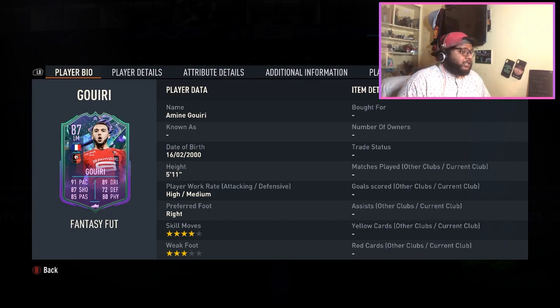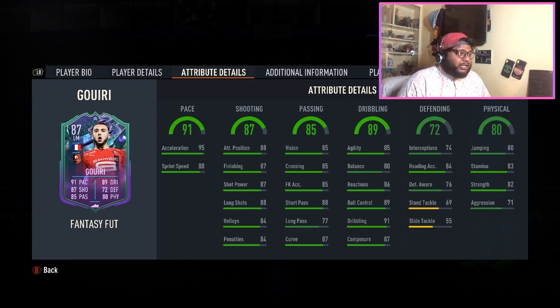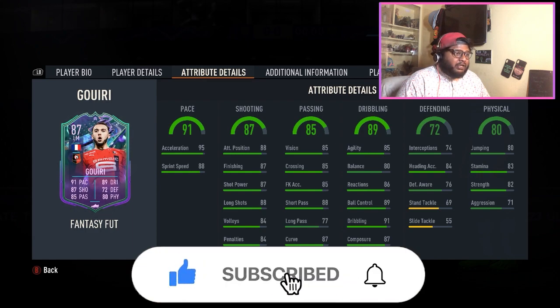This is Amine Gauri — I'm not sure how to pronounce that, I am Indian so I have an Indian accent. We are going to be calling him Amine. He has three-star weak foot and four-star skill moves, which is not bad. He can play left wing, striker, center forward, and left mid. His stats look insane — 95 acceleration and 88 sprint speed, so 91 pace. His stamina is decent, his physical is not great but decent, his dribbling is really good, and his shooting is good as well.